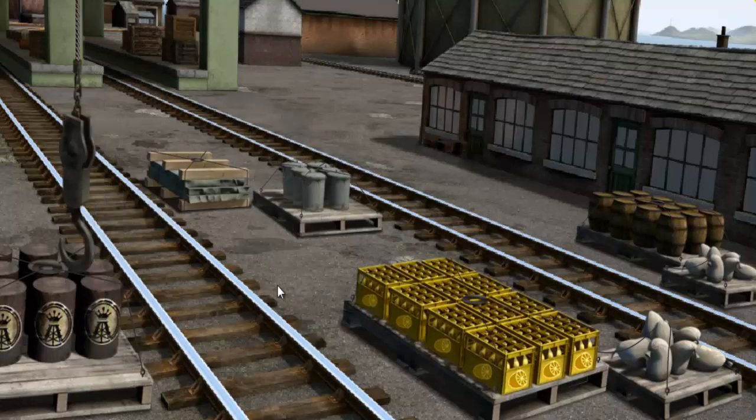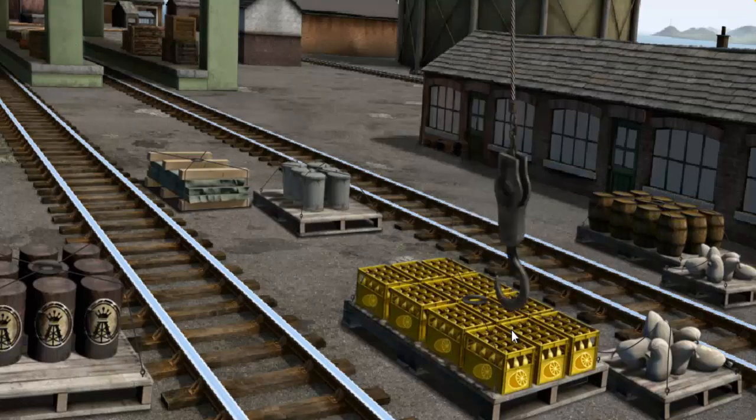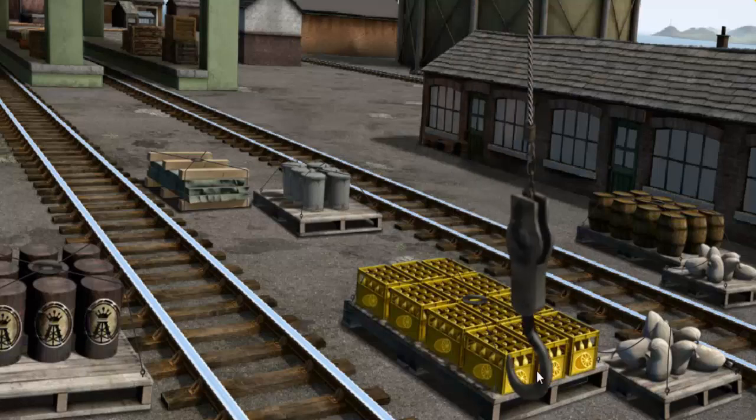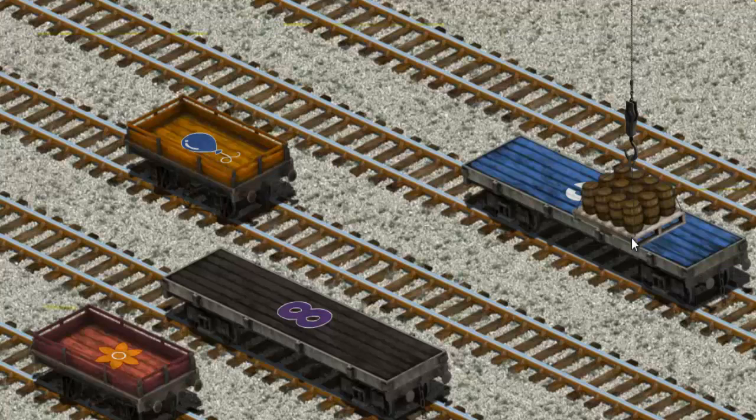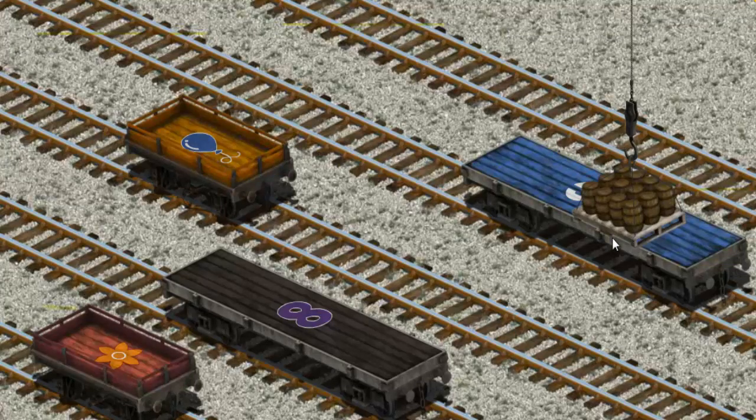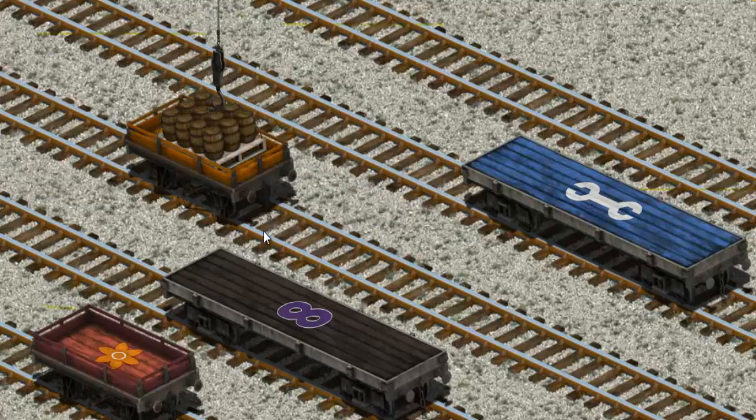Show Cranky where the water barrels are. Pick another one. Help Cranky find the water barrels. There you go. Let's lift and load. Now the cargo must be loaded. Help Cranky find the orange flatbed. There you go.